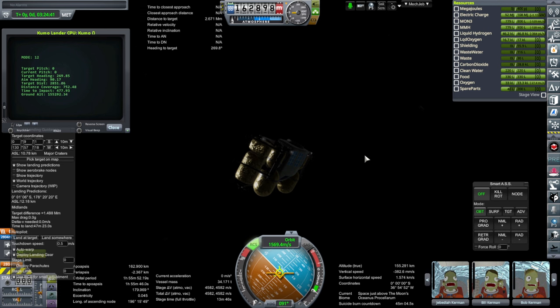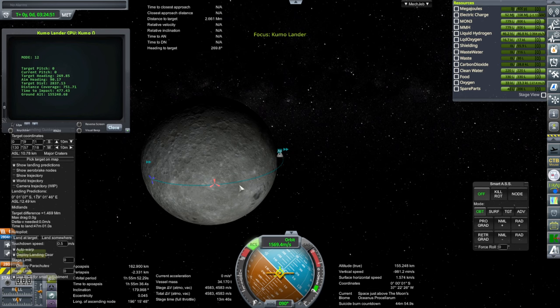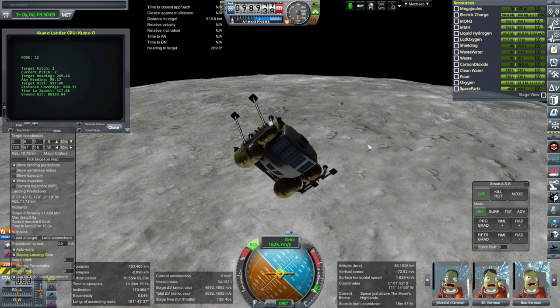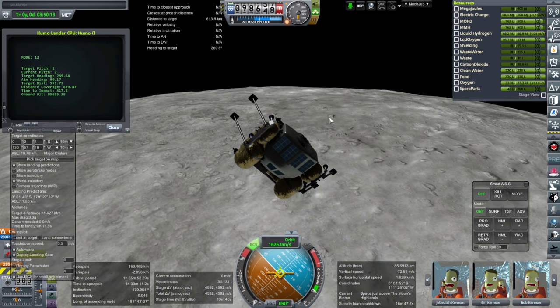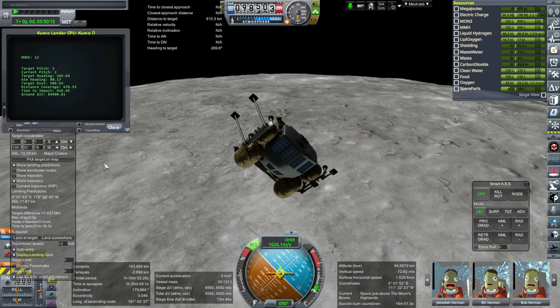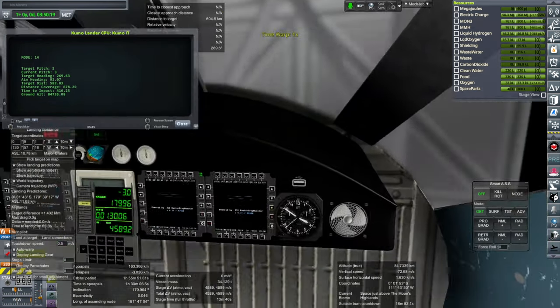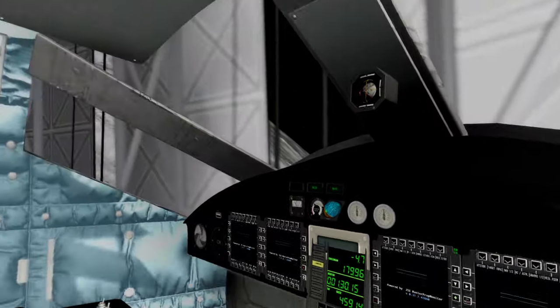We could make the main adjustment based on the height we're at — we could bring the periapsis lower — but I'm not doing that right now. Doing that makes the gap between the low height situation and the high height situation too different. It makes everything much more varied if you try to bring the orbit down sharply. We want a similar descent profile, even though a sharper descent profile might be more efficient.